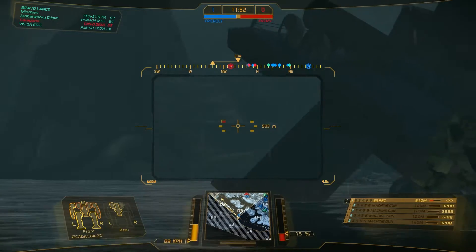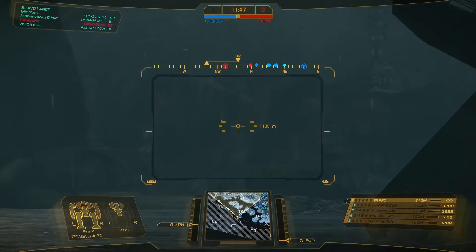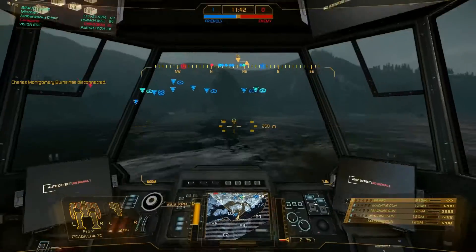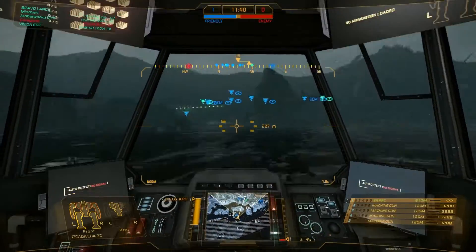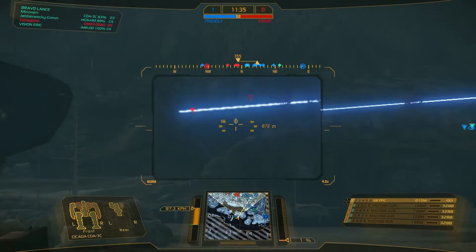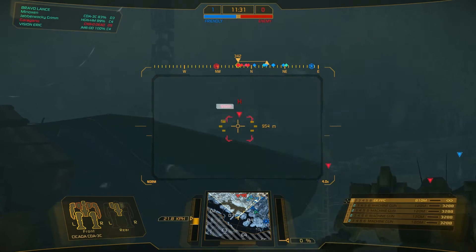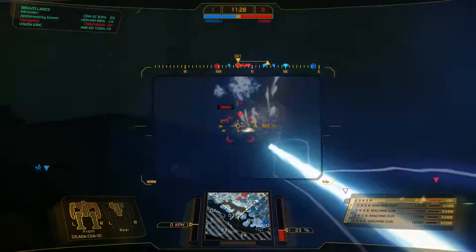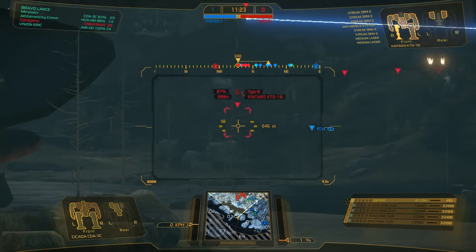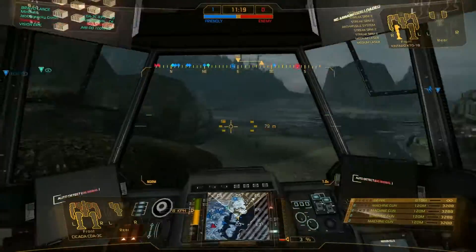Gonna try and hit him — good, we did hit him. This advanced zoom is very, very good for PPC sniping, and even better for Gauss sniping since the Gauss travels almost instantly now. We still have the only kill for our team, which is okay. That Raven was kinda foolish in coming over here the way he did. Oh, there's someone up here trying to snipe. That boat — you curse of my existence.